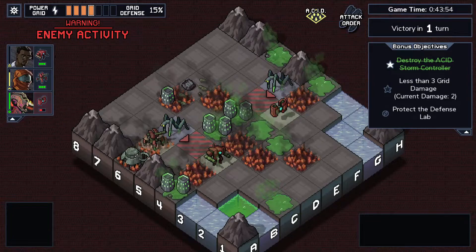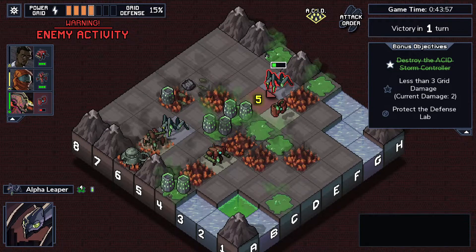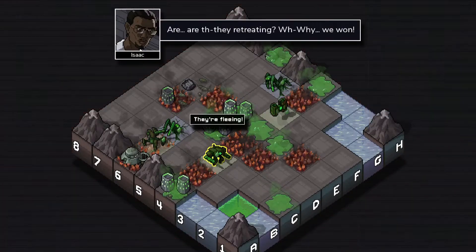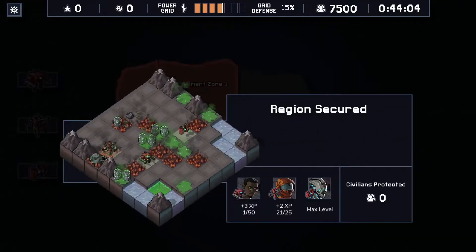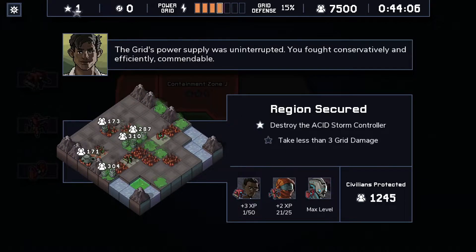Isaac got one XP from that. Every little bit counts. Alright, we lost two grid power, which I can live with - we can definitely get it back.